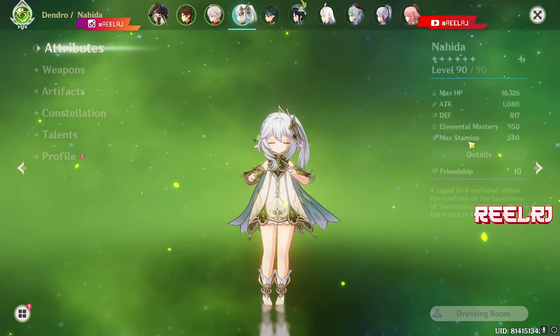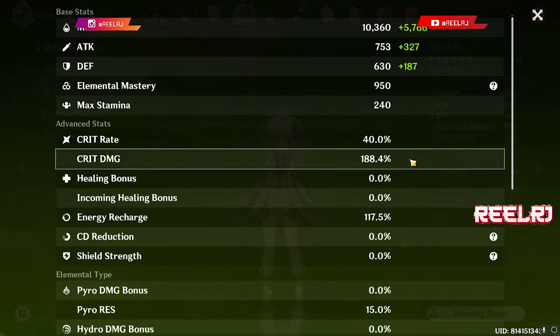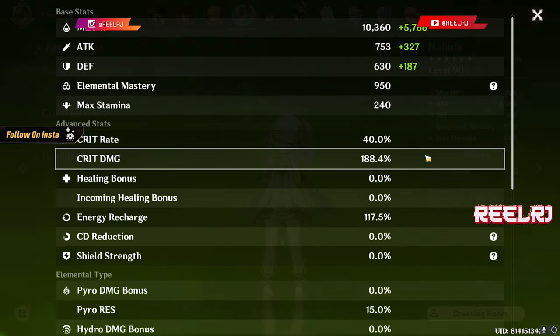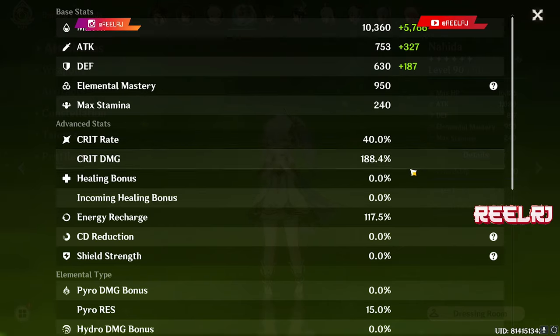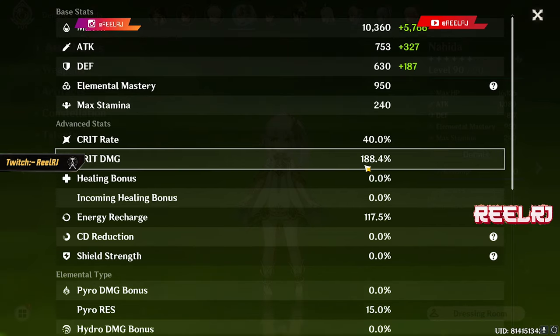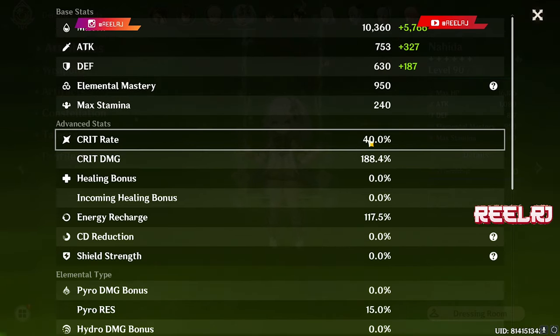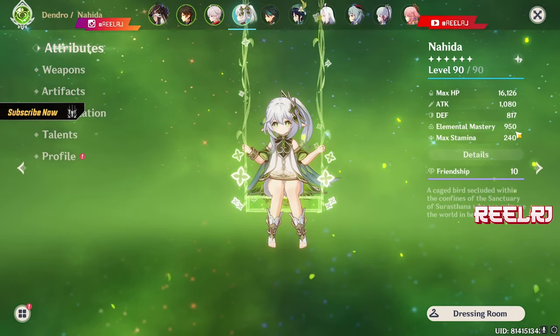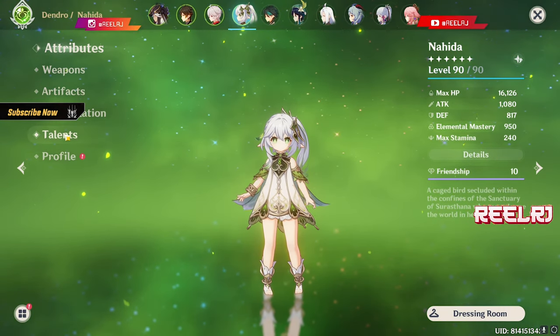The minimum stat requirements for Nahida are: 800 elemental mastery, 30% crit rate, and 150% crit damage. You have to reach these three minimums through artifacts and weapons. These are the floor values to make Nahida effective.